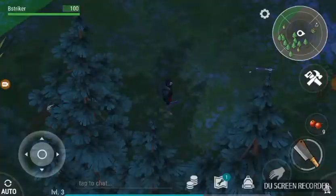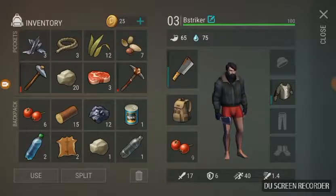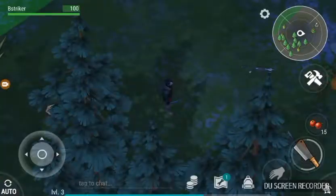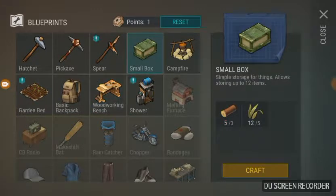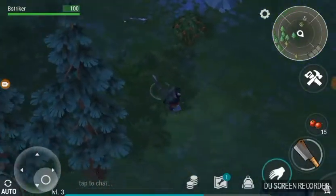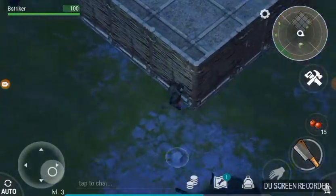Let's see — do I have enough to craft? Yes, I do have enough to craft the woodworking bench. I'm gonna eat that real quick and then I'll delete that to get some space. I think I'm gonna make one woodworking bench and a small box, then go back to the house and put those in. Then I'm gonna try and make a campfire and pick up some food.